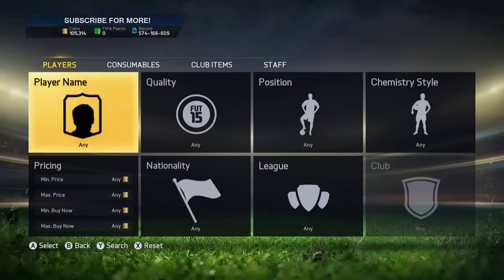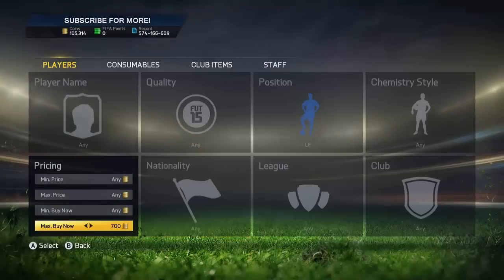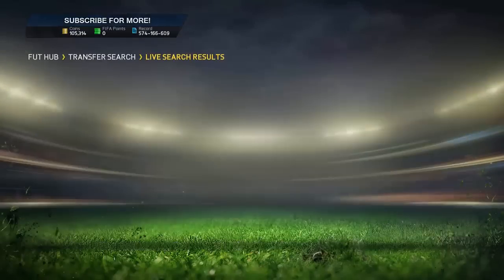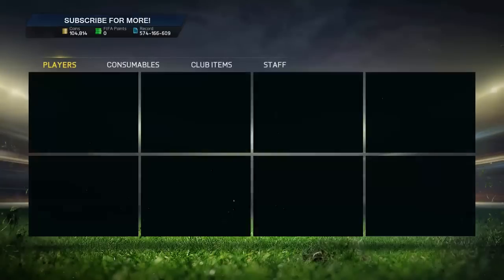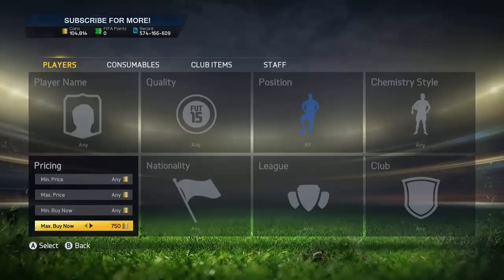Number 3 is going to be the Right Forward / Left Forward method. I use this one a lot — I overuse these next three methods all the time, but they always work so I keep using them. They're just so good. You can see it now — Right Forward — look, Cruiz there, easy deal if you want to go pick that one up on the bid.